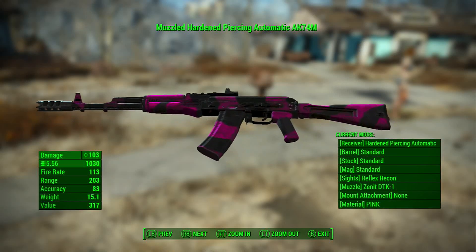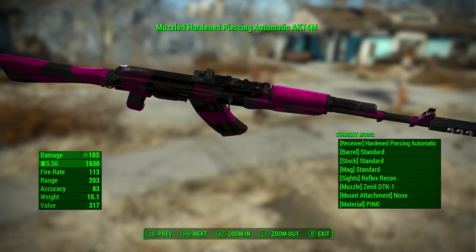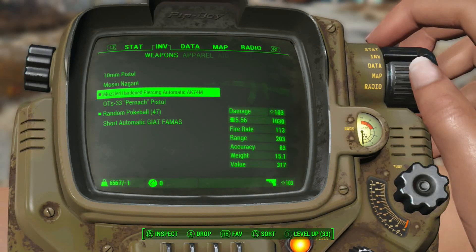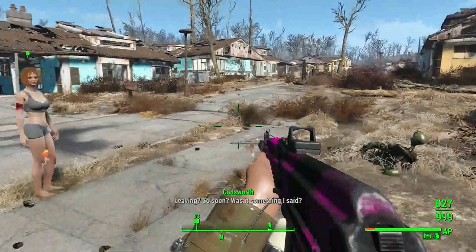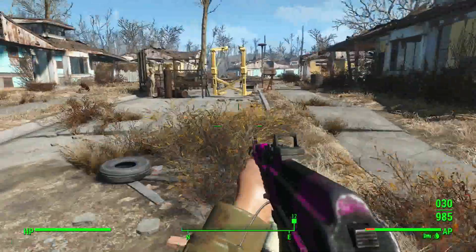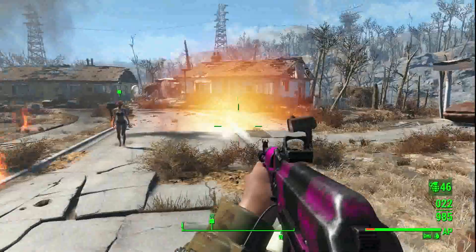Then we got this one, which actually already has a texture on it — interesting. It uses .556 ammo, which is pretty neat. It also has some nice sounds to go along with it, which is always nice.